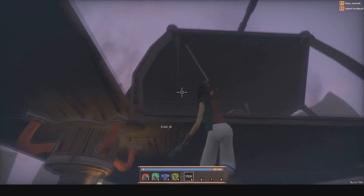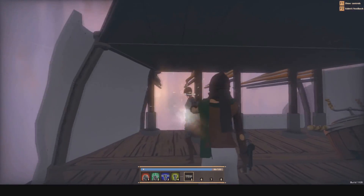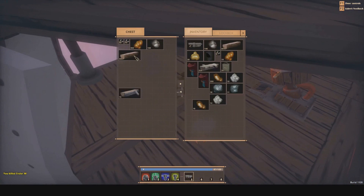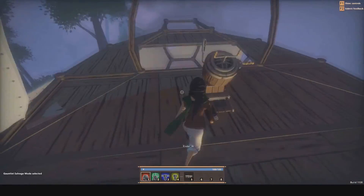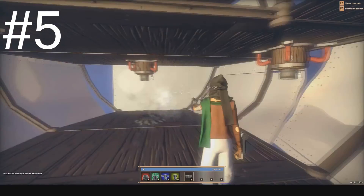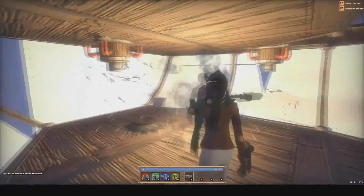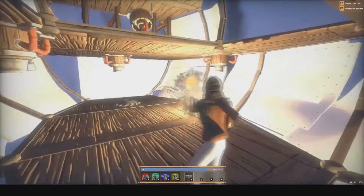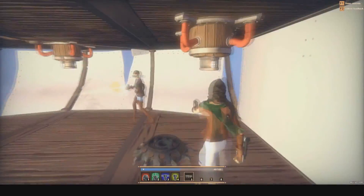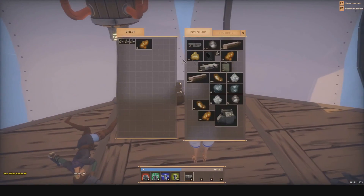Why make a pistol and bullets? Because you're going to have to fight someone. While filming this video, a random player walked up and I tried to engage in friendly conversation, but about 10 minutes later he flew over, shouted 'avast ye,' and the pirate came after me. One key PvP tip: the salvage gauntlet — your first tool for tearing apart the world to get materials — does not work on other players. You definitely need a pistol.